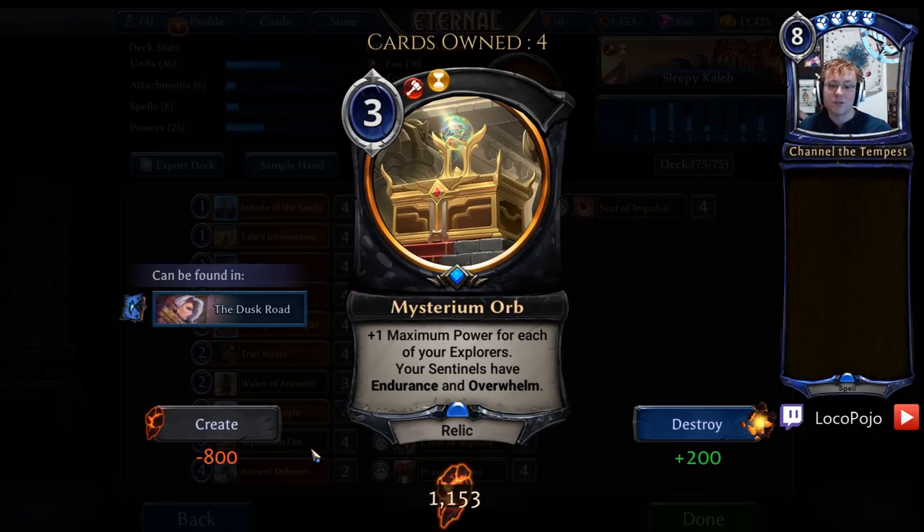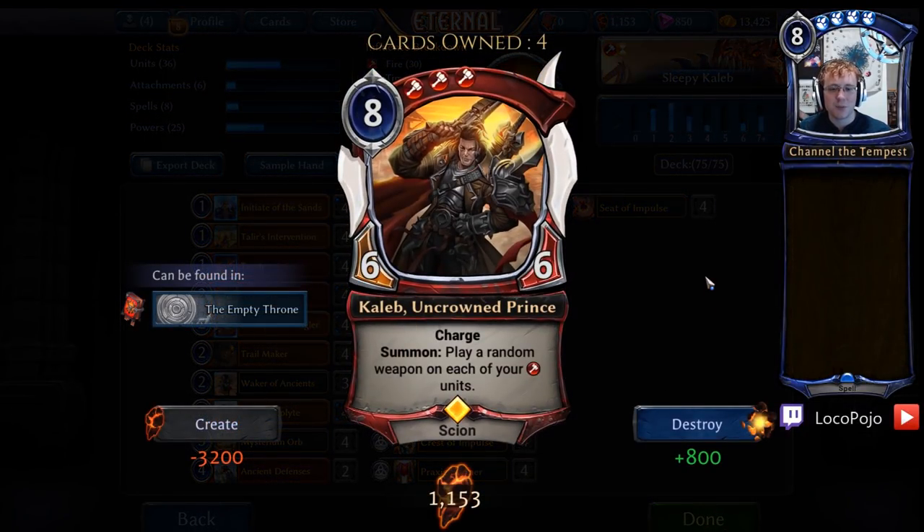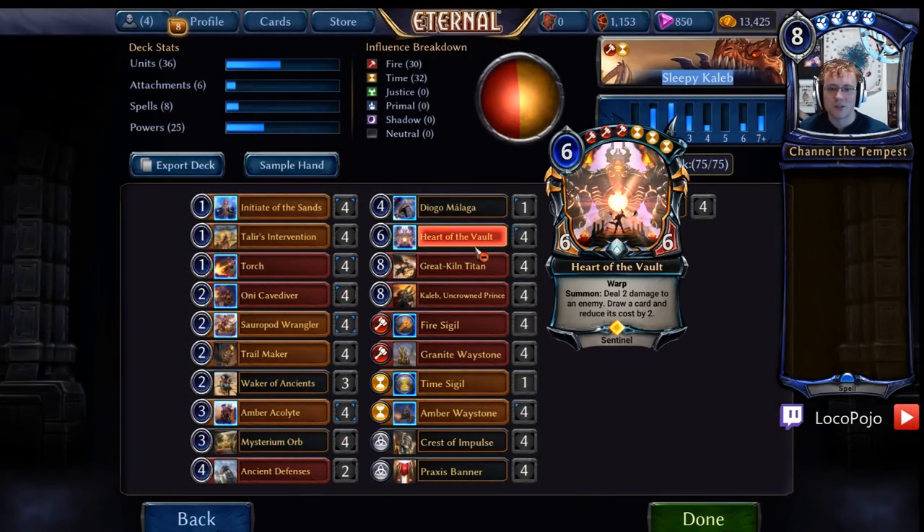However, it does give your sentinels endurance and overwhelm, so if you have some decent sentinels in the deck, you can certainly get a lot done. What we are doing is we are using this card to play out basically a really high-end, very high-power list of Praxis stuff, including Heart of the Vault, the standard Great Kiln Titan, and Caleb Uncrowned Prince, all of which are cards that can just really rock the boat and do amazing things by themselves or together.